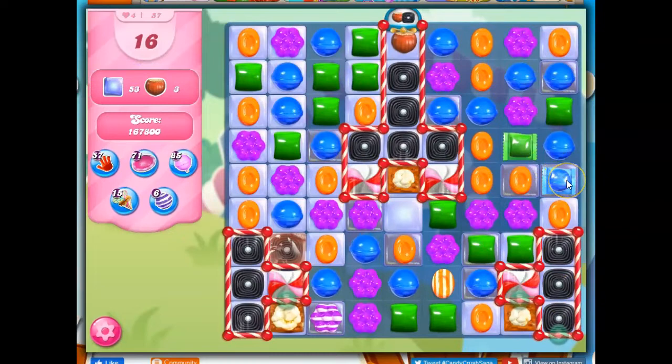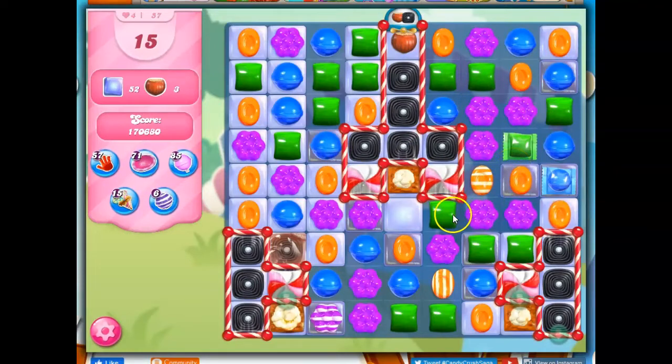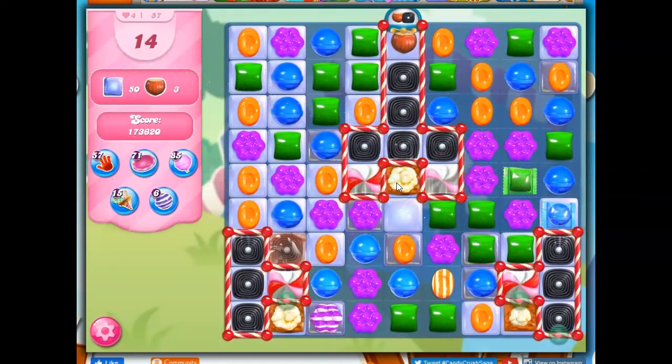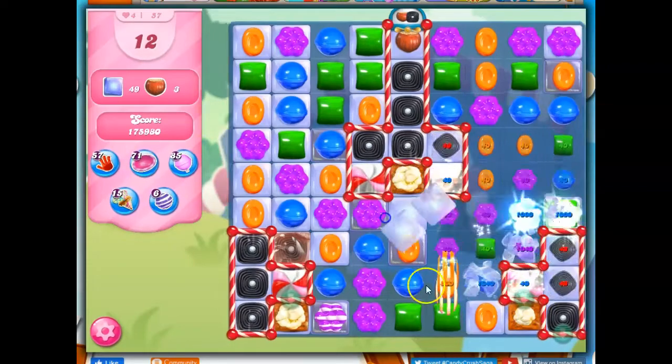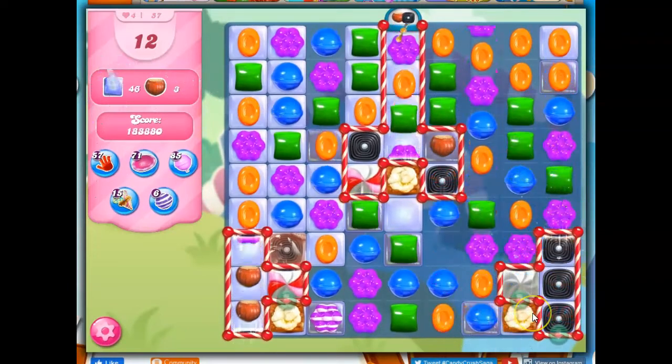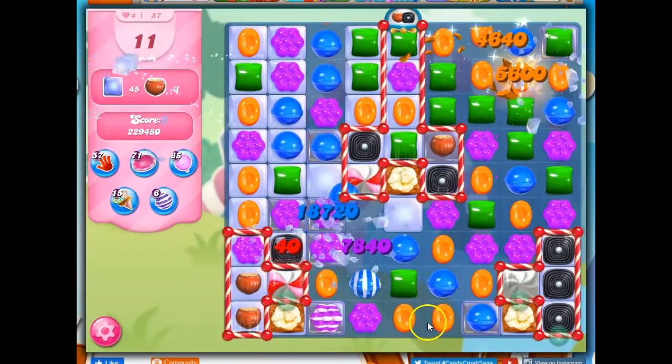But look at this. I'm going to create a stripe — never know what's going to happen on a board like this, it gets a bit crazy. I'm going to do this, and then this. I've set up my wrapped-wrapped. It's not quite close enough to help with this, but it will be close enough to help a little bit with this. Plus we're going to set this off, so we are going to open things up. I haven't even been paying attention to the ingredients — I figure that if I take care of everything else, the ingredients will take care of themselves, and that seems to be fairly true on this board.